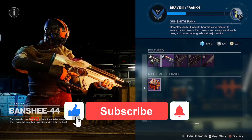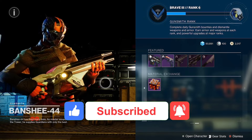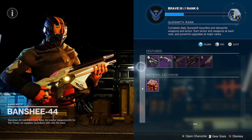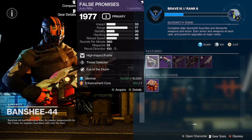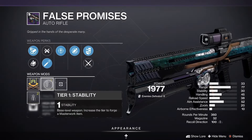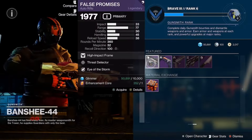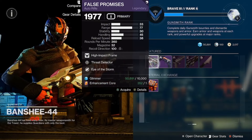Guardians, what is up — we are back here again for another featured weapon reset on reset day for Banshee-44. We got the False Promises with Eye of the Storm and Threat Detector, coming in with a Stability masterwork. It was a great auto rifle during its time.